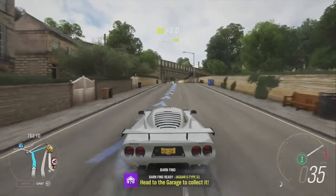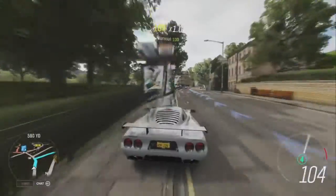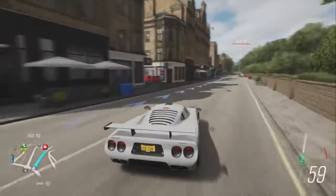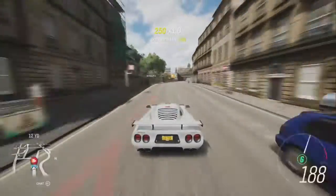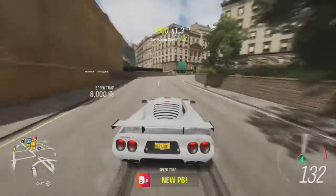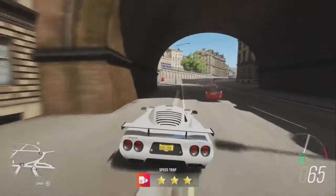So here you guys have it — we're going to try the other seasonal event. Let's see how we do this. We got the Mosher; if you guys are looking for it, I do have a tune out for it as well. But here we go, let's see what we can get with this. 189 — new personal best. Fast enough for the seasonal challenge.